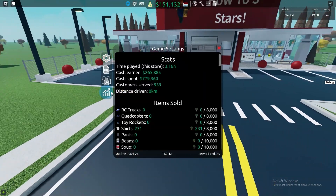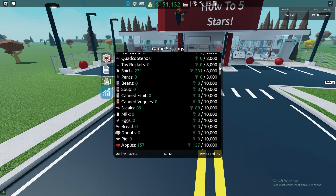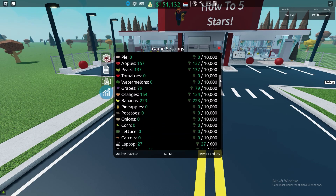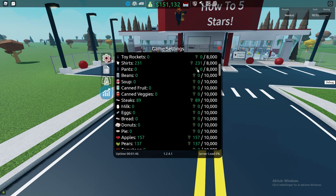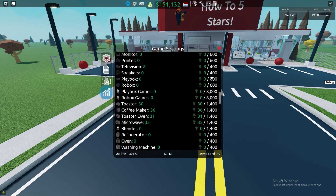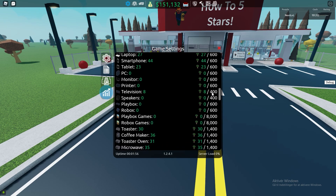If you go into settings and then go into stats, you can see there is a list of all the items you have sold throughout the game. My list is kind of empty right now, but basically what it means is that when we have, for example, RC cars or RC trucks, there's this little number over here. For this it's 8,000, and for some others it changes depending on how easy it is to sell the items. For beans it's 10,000, but for some items like PC stuff it's only 600, and only 400 for televisions and speakers. Some are very low, but that's because they also take longer to sell.